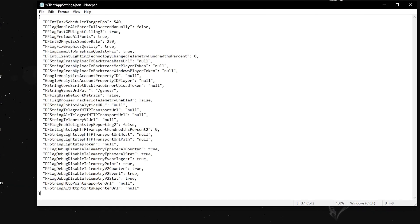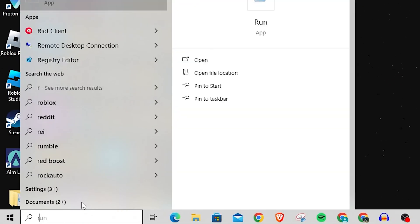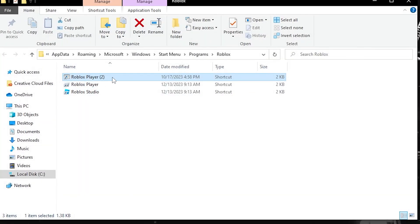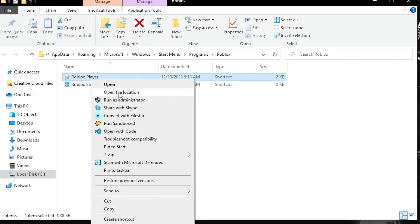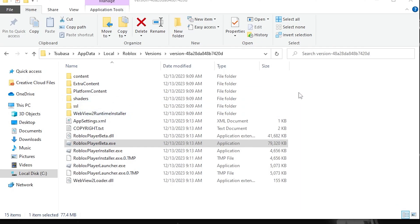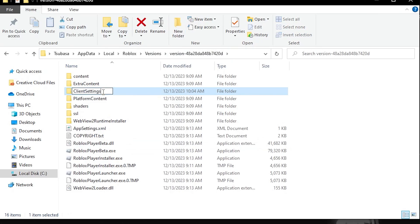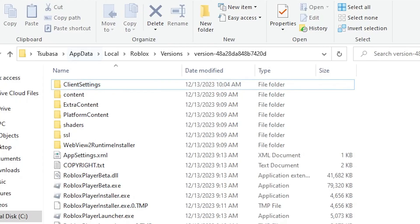Once you've renamed the file, open it in Notepad and paste the code you copied into it. Save and close it. Then search for Roblox in your search bar, right-click the app, and open the file location. Do this one more time — right-click the player and open file location. Once there, create a new folder and name it 'ClientSettings.' Drag the clientappsettings.json file you created into that folder. Your FPS on Roblox is now unlocked.